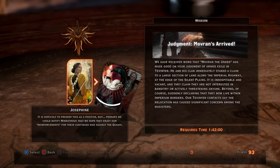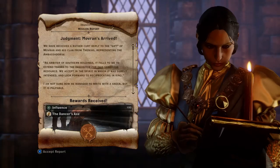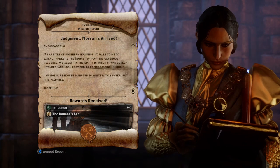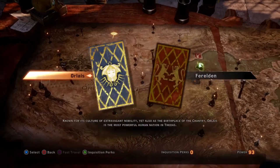When I did this operation the first time, I picked Josephine for it. I'm not sure if anybody else will still yield the same reward, but for me at least I picked Josephine. The operation will be complete, and there it is — the schematic for the Dancer's Axe, as well as some influence to go with it.